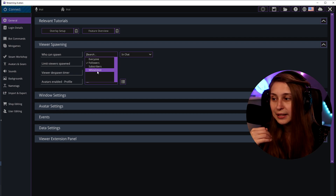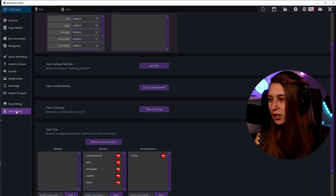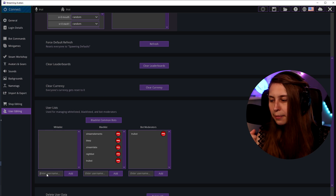You can also whitelist people and manually add them in the whitelist under User Editors, where you can add specific usernames. Make sure to connect your stream avatars properly to your Twitch — I have a full tutorial on how to do that, so check out that video to make sure you've set it up correctly.